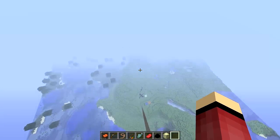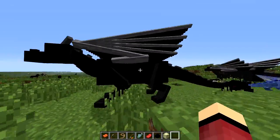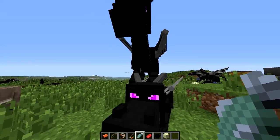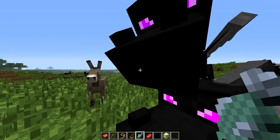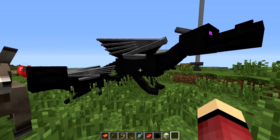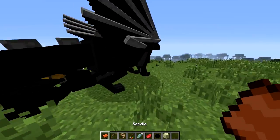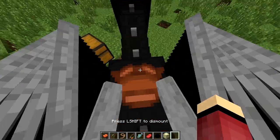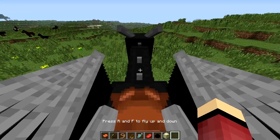Once your dragons have hatched, they will be baby dragons, and once those baby dragons grow up and become big dragons, to tame them you need raw fish. You click them until the hearts show up, just like with horses or anything. Once you have a tamed dragon you want to ride it of course — so to ride it you get yourself a saddle, plop it on top of them, and right-click them. Now we can fly them and move around with the W, A, S, and D keys.